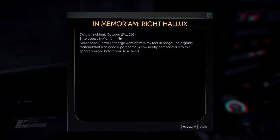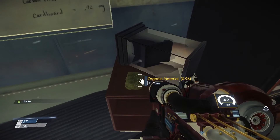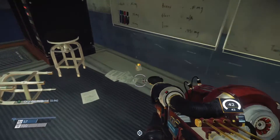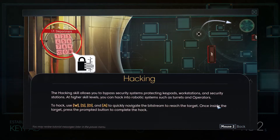Date of incident: October 21st 2034. Employee Lily Morris. Description: recycler charge went off with my foot in range. Organic material that was once part of me is now neatly compacted into the sphere you see before you — take heed. So this is her foot. Hacking skill required — this allows you to bypass security systems protecting workstations and security agents.